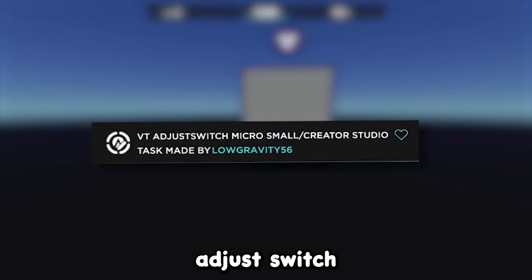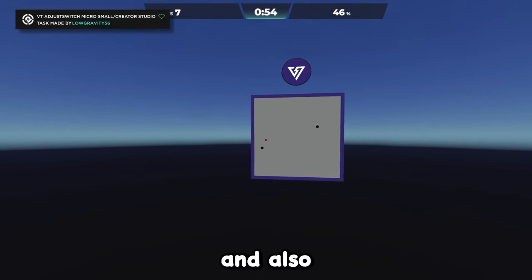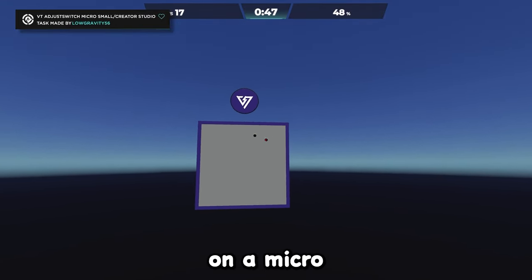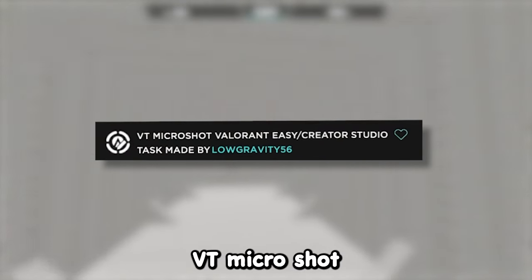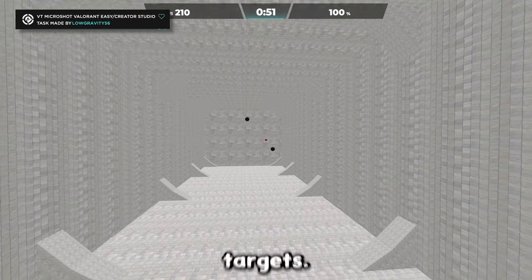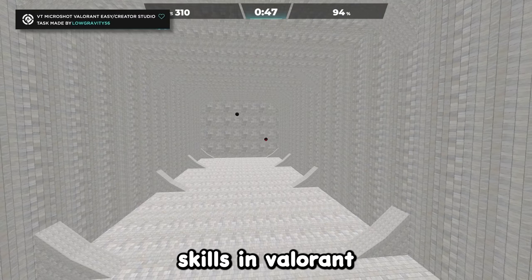After that we got VT Adjust Switch Micro Valorant Small — a mix of speed and executing a smooth precise adjustment after the fast flick, slowly tapping into more and more mouse motions in a micro adjusting environment. And finally we got VT Microshot Valorant Easy, which encourages a fast but precise micro adjustment with moving targets — one of the most useful and difficult to master skills in Valorant.